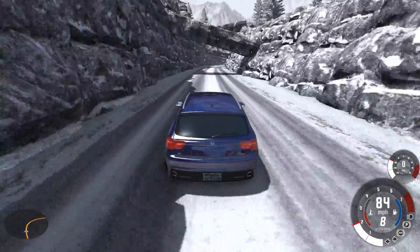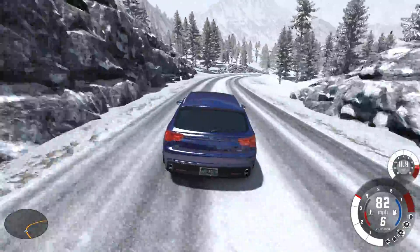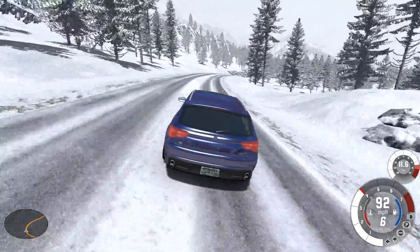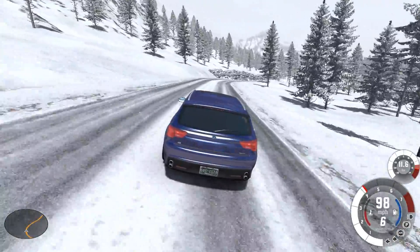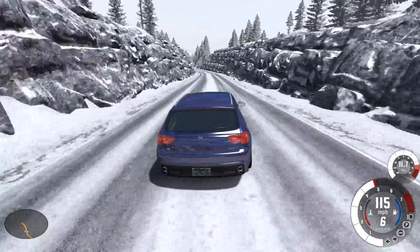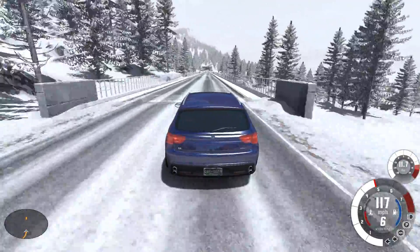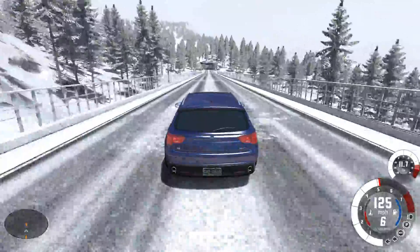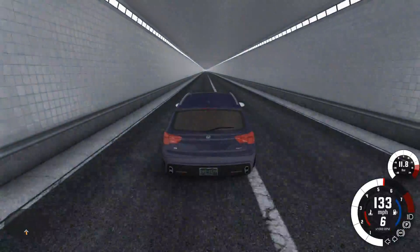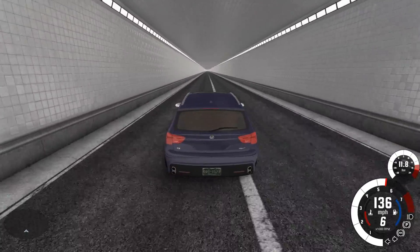I'll slow down a bit so you can actually look at the area and admire its beauty. What a beautiful formation that was. Then we'll just accelerate on. If you look at the mini-map you'll notice the road disappears — and the reason is simply that the road becomes a bridge. The bridge transition right there is really smooth. Sometimes you get maps where the transition is really rough, but that one was nice and smooth. There's a slight bump due to a change in the elevation angle of the road, which makes sense.